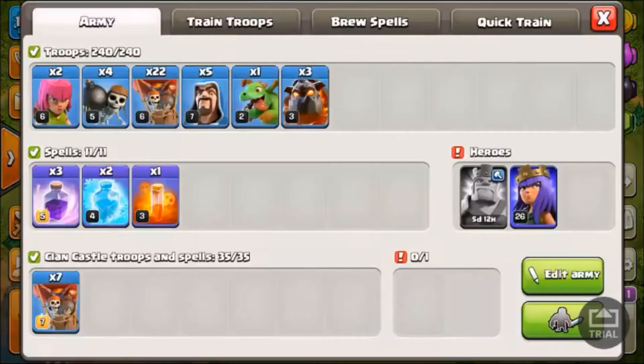So basically for the army comp that I use, I go with two archers for cleanup, four wall breakers so I can make it to the Town Hall with my queen and my king, 22 loons, five wizards for cleanup, one baby drag for cleanup — and the baby drag can also be used to take out the enemy queen if she's on the outside — then three hounds, three rage spells, two freeze spells, and one poison. The poison is just to slow down the queen while my loons are going in and destroying the base.